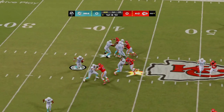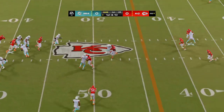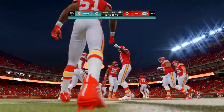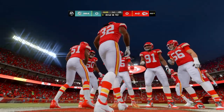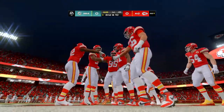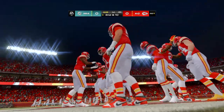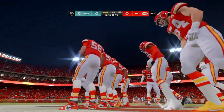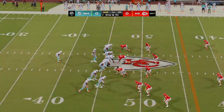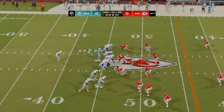Two and now first down. That one drops incomplete — good coverage there forced the ball free, it's second down. That's how this defense is going to need to play these tight ends: get right up on them, stay physical. That paid off on that play, helping force the incompletion. Second and ten after the incompletion on first down.